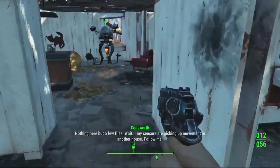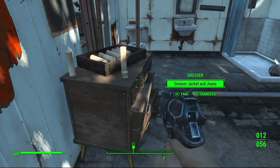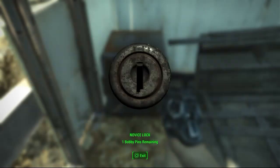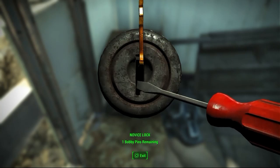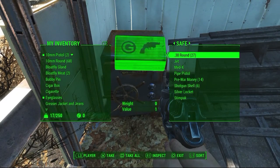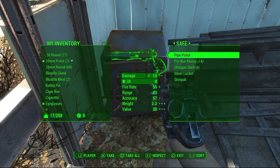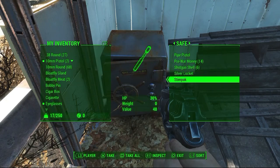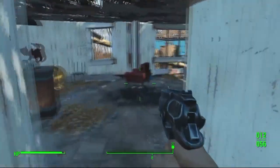A few bloat flies — do you see the size of those things? Greaser jacket, hell yeah. Bloat fly meat, that might come in useful. I got one bobby pin so I got one try at this lock. God — I'm a pro, I'm telling you I'm a pro. Some Jet, some Medex, a pipe pistol — kind of looks like crap. A stim pack. I'm gonna take everything.